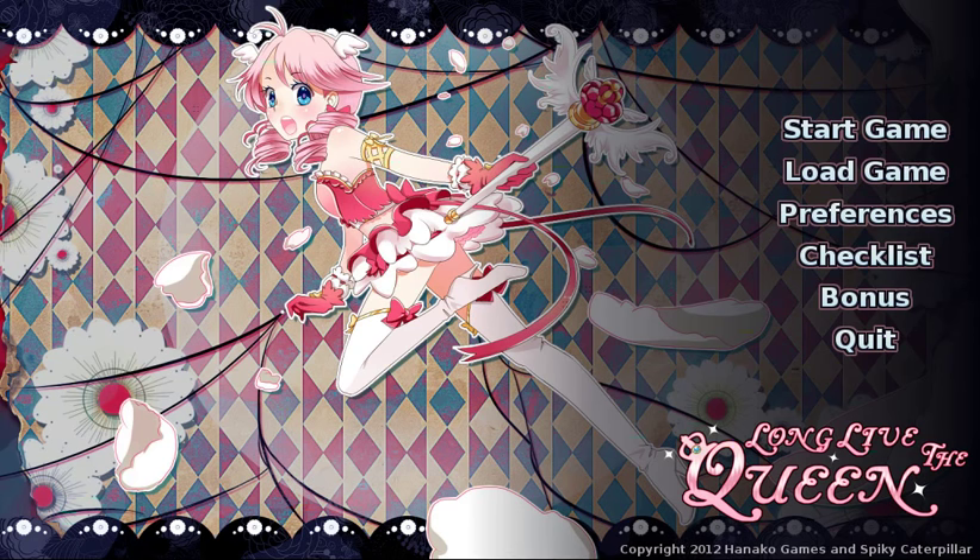Hello everyone and welcome to another Let's Play of Long Live the Queen by Hanukkah Games. My name is Anna Mardal and today we will be doing the Evil Elodie walkthrough. There are actually two Evil Elodies: one where she's evil and queen, master of her domain, and one where she's evil and not queen, giving up her throne to become a minion. There's an achievement for that called 'To Serve Evil' and I'm going to show you how to get it.